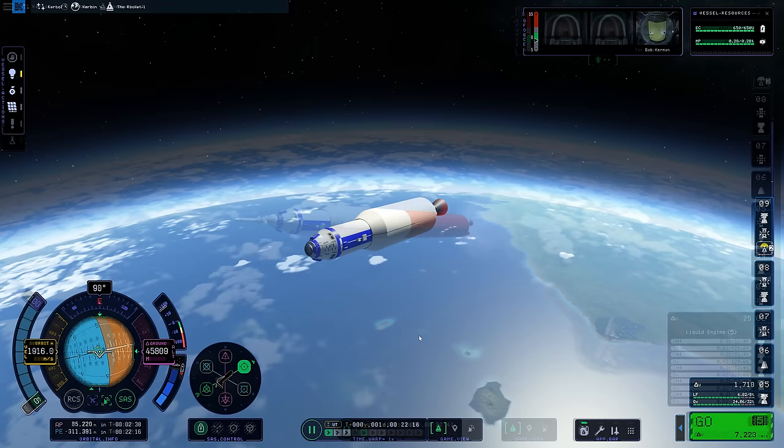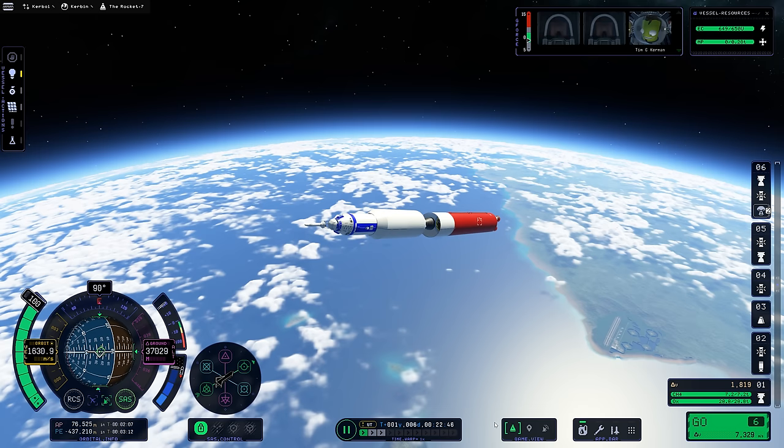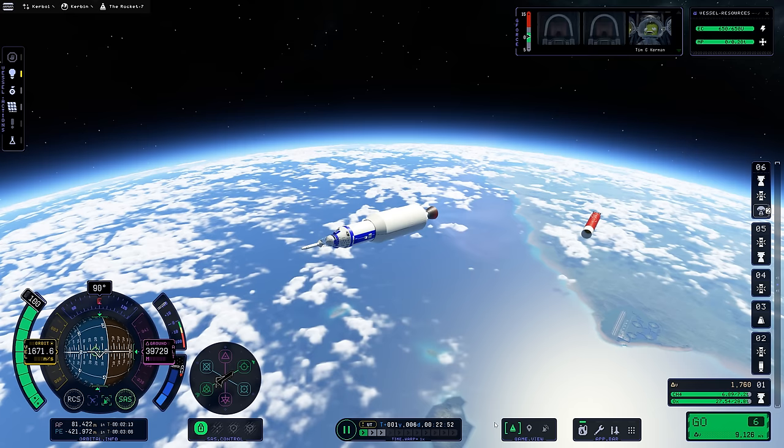Let's rewind to see how KSP-now handled that staging event. There is still a tiny amount of flex in the front of the rocket — you can see it around the fuel tank and fairing — but it's pretty insignificant. This vehicle is a lot more stable than the other one.